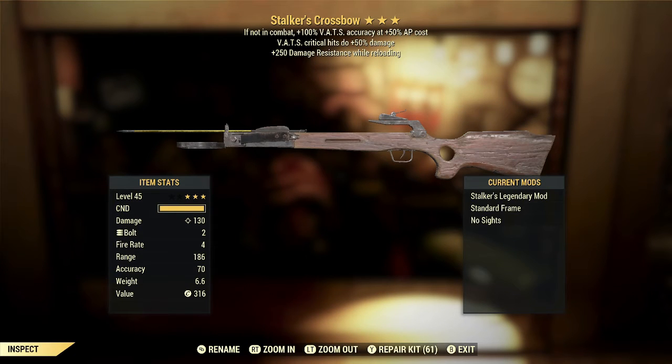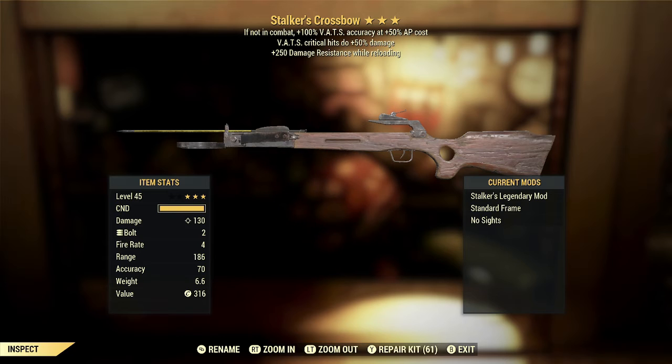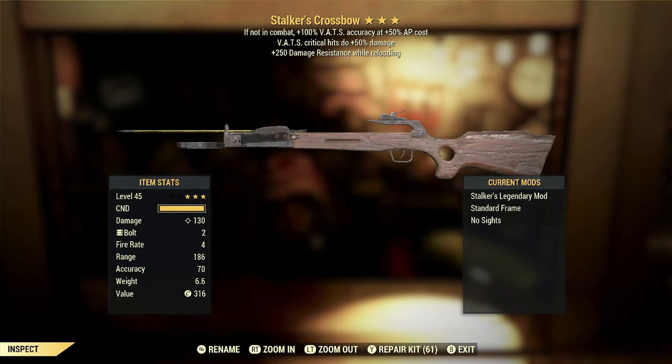This time we get a Stalker's Crossbow with VATS critical hits doing plus 50% damage and 250 damage resistance while reloading. The Stalker's effect is, in my opinion, the worst first star for ranged legendary weapons in the game at this point. It basically doesn't really do what it says, at least not reliably. I've done a little bit of testing with Stalker's weapons, and when you're not in combat they do cost the extra 50% AP, but from what I've seen they do not guarantee you the plus 100% hit chance. So you're paying more AP but you're still not guaranteed to hit. Basically drawback but no reliable benefit.